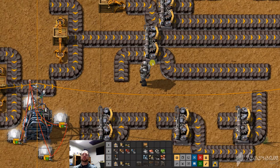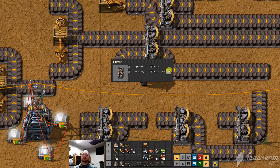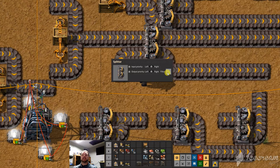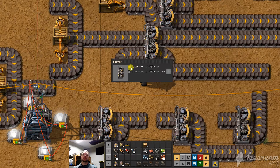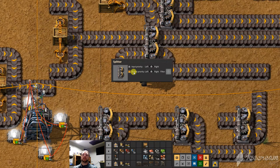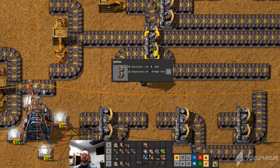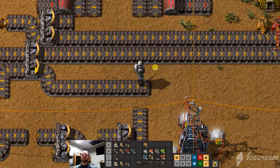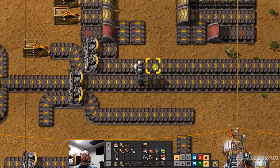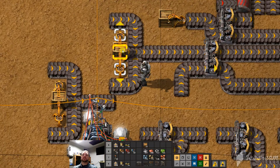There's some more complex stuff to the splitter. When we click on it, you'll see there are some different options. Filter is the most important piece — it lets you decide what comes through and what doesn't on either lane. There's also an input priority or output priority. Output priority, if it can, will send it out that side. So maybe I want this lane to always be full and it only goes into this lane when I've got a full stock here — that's forcing it one way or the other.